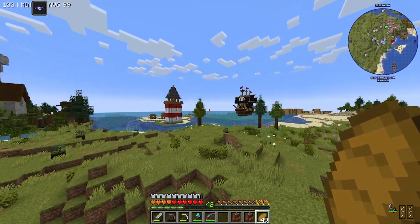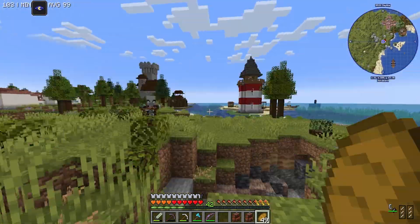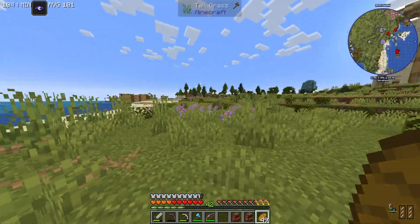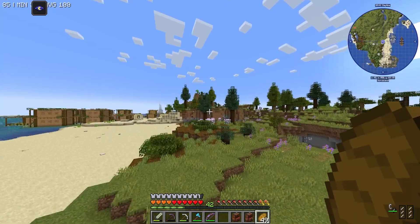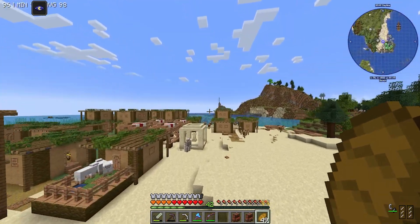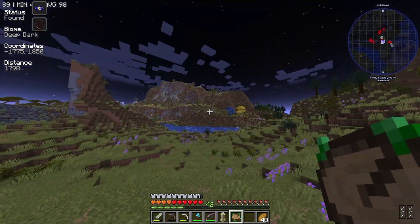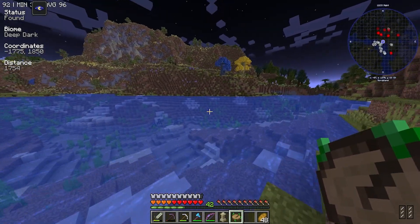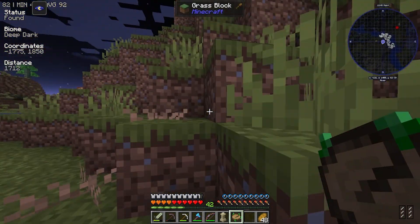Alright, inventory is sorted, I have another stack of food. We're in the middle of a very busy populated area. I'm going to head over in this direction and see if there's a deep dark maybe over here that's a little more complete. We have another waystone — I might actually take this. I redid the compass again and found a deep dark area over in this direction. Really hoping this is going to be the right one where I'll actually be able to find some All The Modium.